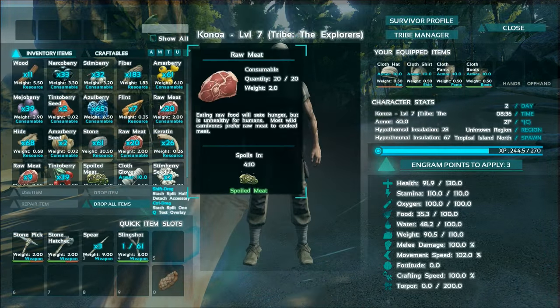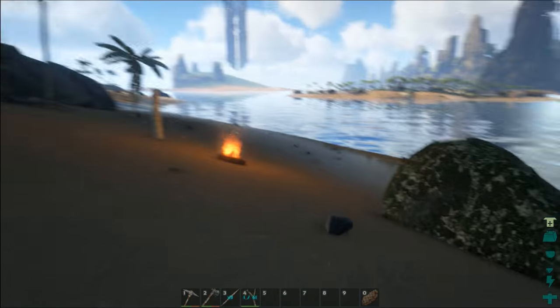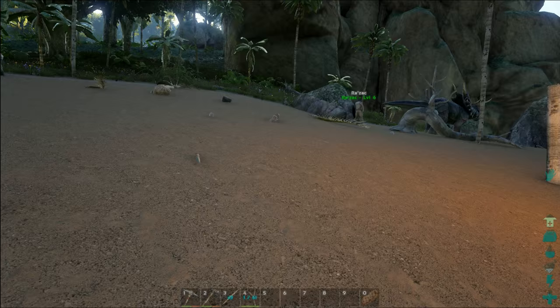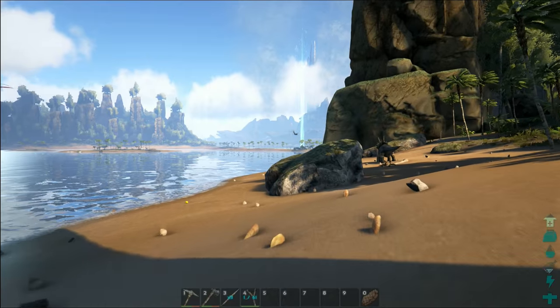It'd be cool if you could make a treehouse. Wouldn't we need ladders for that? Yeah, you can make ladders. The ground is shaking a lot. Big dinosaurs next to you — there's a triceratops next to you. Are you into dinosaurs, Raz? Do you have some knowledge of dinosaurs?